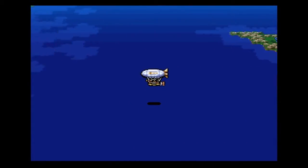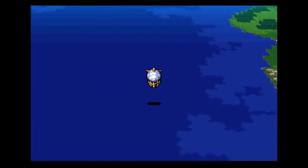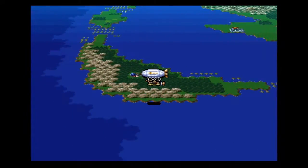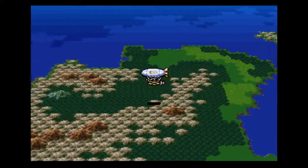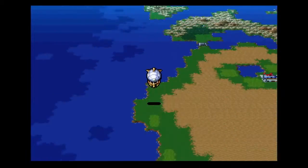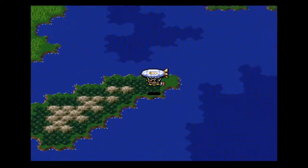But before we do that, we still have a capsule monster to upgrade, and I just need to remember where we get the fruit. I should recognise it when I see it. It's a small little island, like this, but with trees. Like this - this could be it. Let's try this.